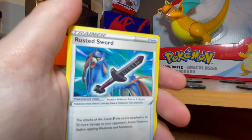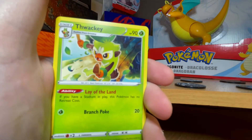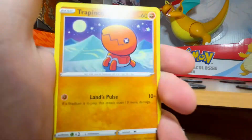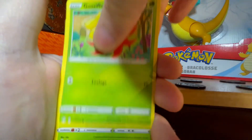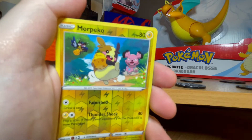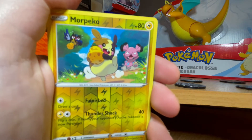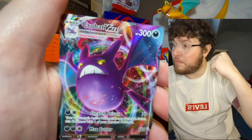We start with the Rusted Sword. We've got the Ball Guy — Gen 8, I did like it, it was fun. The Ball Guy for some reason just always made me laugh, so that's a good little throwback to the games. We have Caterpie, we have Morpeko as a hollow. I got a couple of those in the last video and I really like that card — a bit mischievous.